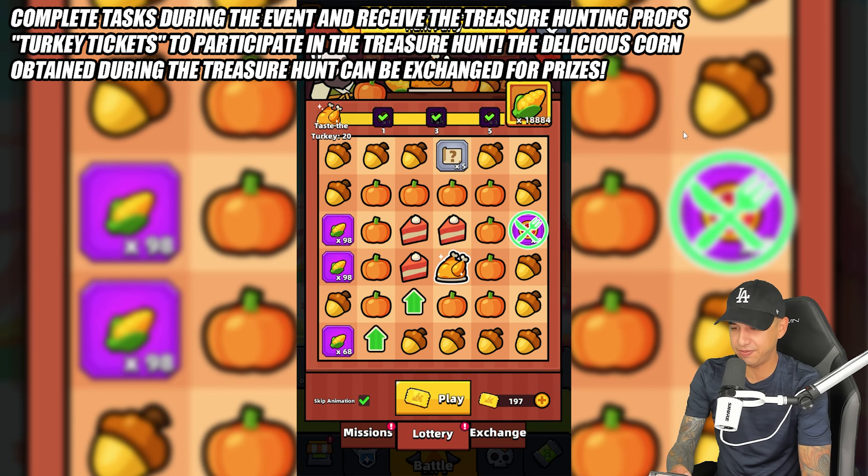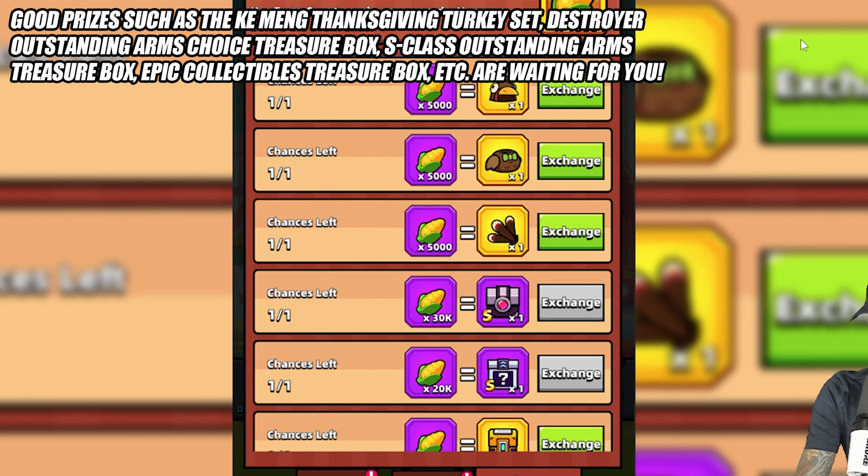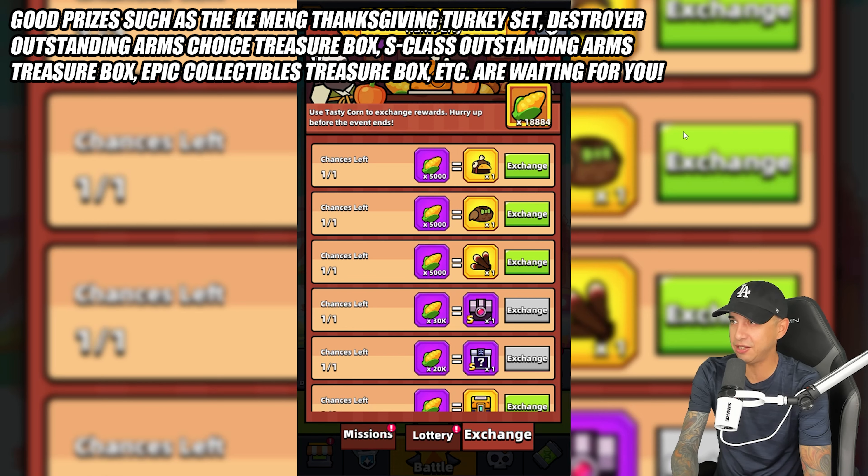Complete tasks during the event and receive the treasure hunting props — turkey tickets — to participate in the treasure hunt. The delicious corn obtained during the treasure hunt can be exchanged for prizes such as the Common Survivor's Thanksgiving Turkey Set, Destroyer Outstanding Arms Choice Treasure Box, S-Class Outstanding Arms Treasure Box, Epic Collectibles Treasure Box, and more.